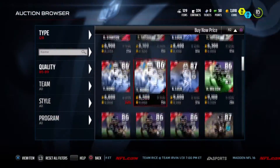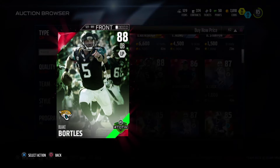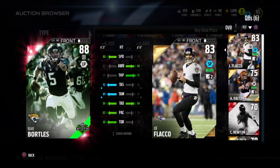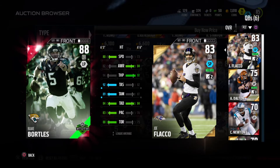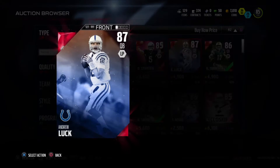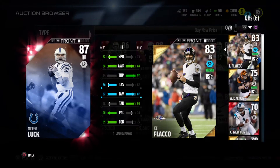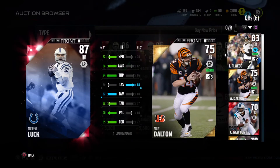It's about time I get a new QB. We see Blake Bortles here from the Jaguars — I believe this is his rookie year. He's a lot better than Flacco but I'm not sure I can trust him yet. We saw Andrew Luck just destroy us, and looking at the stats, he is absolutely destroying Joe Flacco in almost every category. So we're picking up Andrew Luck to end off the gameplay today.